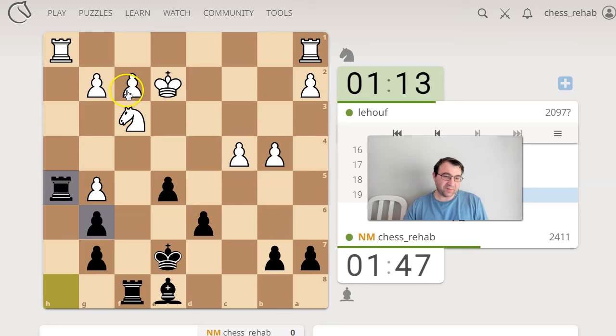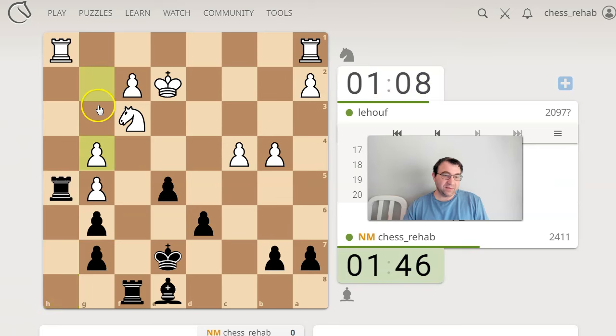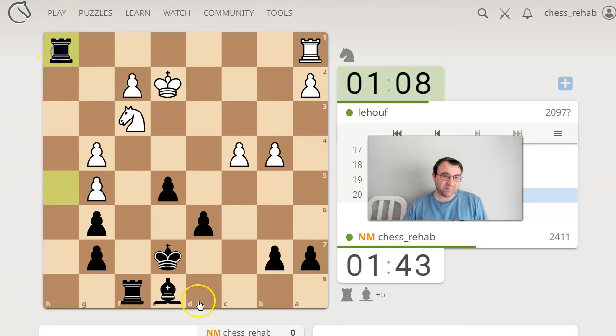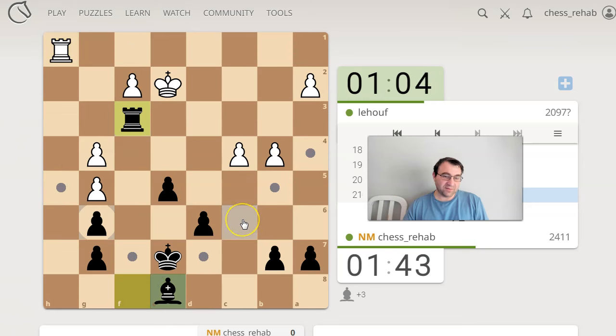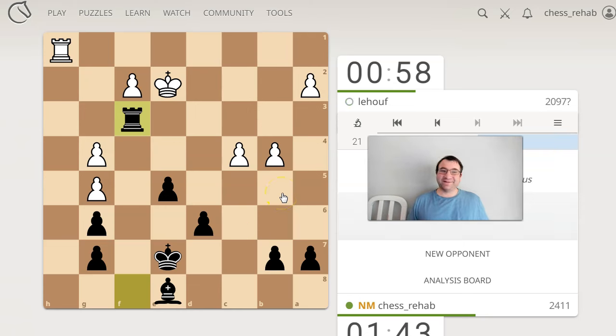I'll play rook h5, because if he takes, he has to straighten my pawns, right? It's kind of funny — I was hoping for that. It's kind of a general weakening. And then bishop c6 should be winning. Kind of a dirty trick on my part, but it worked. So, black wins.